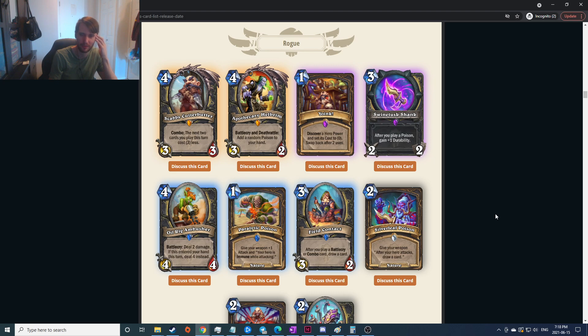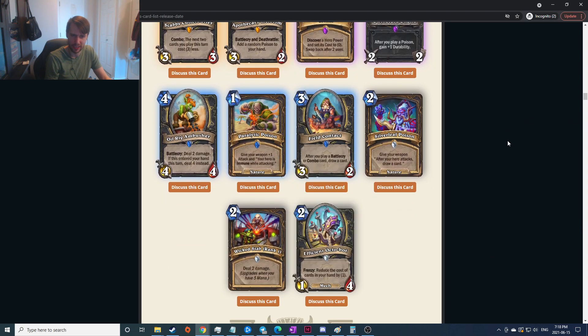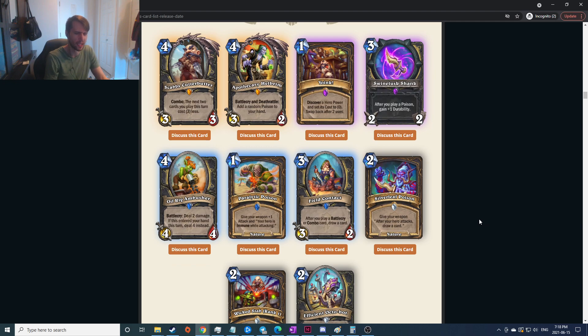Rogue. The next two cards you play this turn cost three less — that seems really good. You gotta combo it and it costs four, but Rogue has lots of cheap stuff; that seems crazy. Battlecry and deathrattle: add a random poison to your hand — I don't know what a poison is. Four-mana three-two though, the body seems so terrible unless the poisons end up being really good. I gotta think that's not great. Yoink: discover a hero power that costs zero, swap back after two uses — two free discovered hero powers.